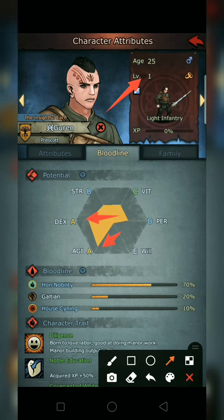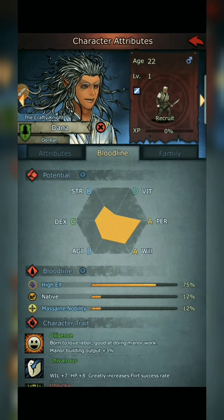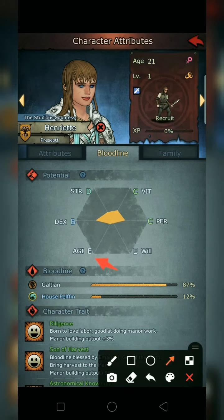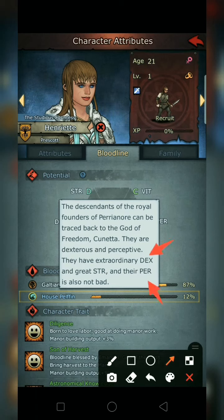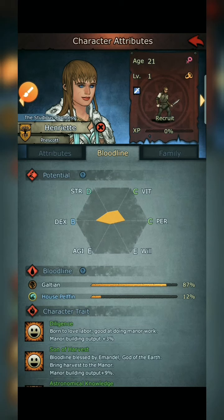That's why we need a good race for the Blademaster job. For example, High Elf or Pelfin — a pure race with no mixed bloodline — Pelfin doesn't have AGI in its potential, so it's bad for Blademaster. Pelfin's potential is DEX, PER, and Strength, making it better for Shadow Blader, since Shadow Blader needs PER, DEX, and Strength.